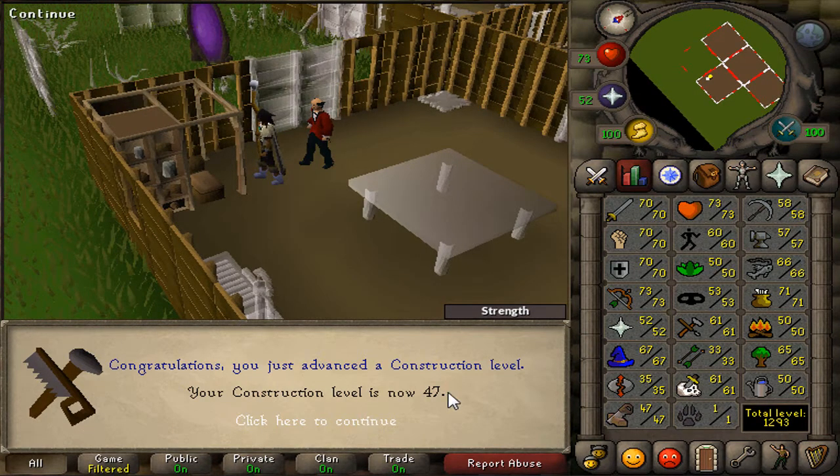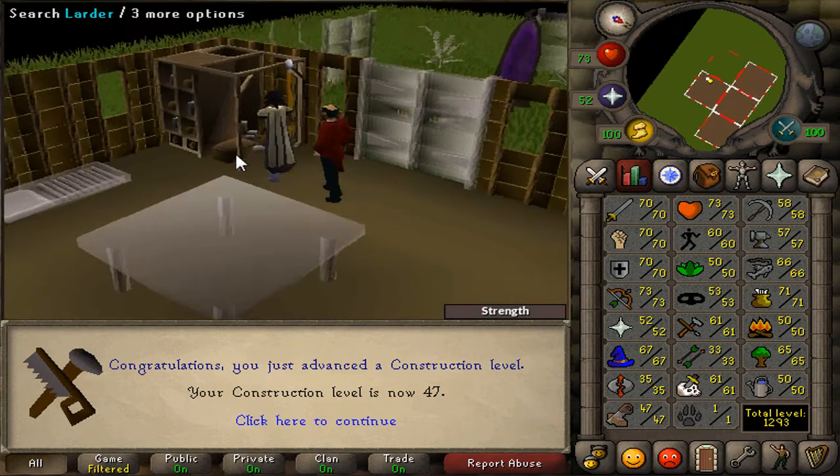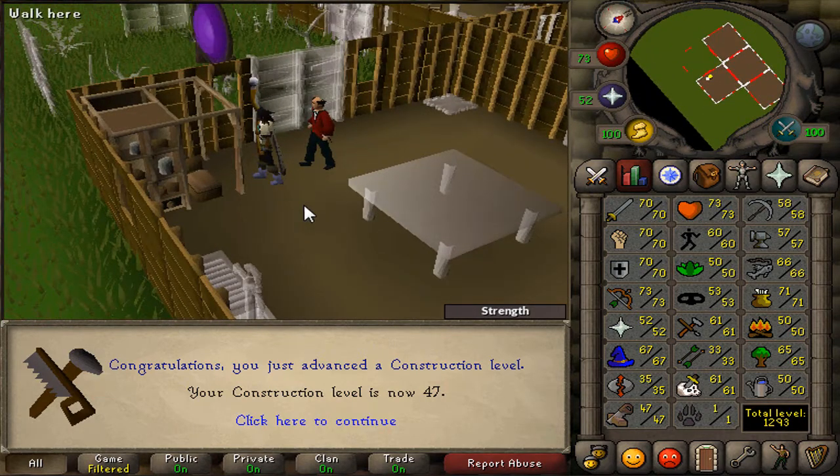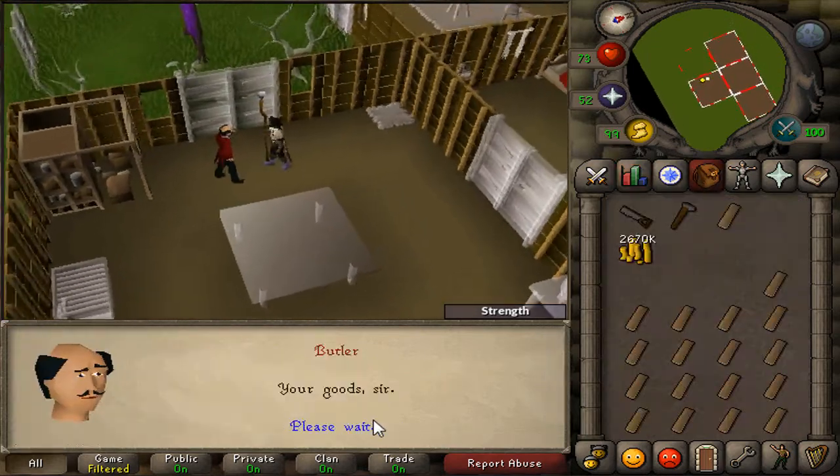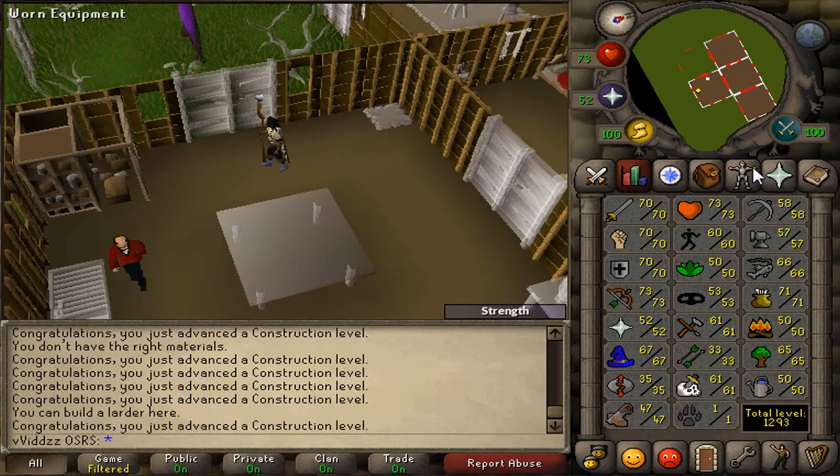I did spend 500k GP getting to 47. The alternate method was to spend about 250k making my own planks — cutting or buying oak logs and going to the sawmill — but I figured an extra 250k for maybe half the effort was worth it, because I'm going to be making all that money back from barrows. That was the main goal of the Prime series: get my skills high enough and get enough items to start barrows.